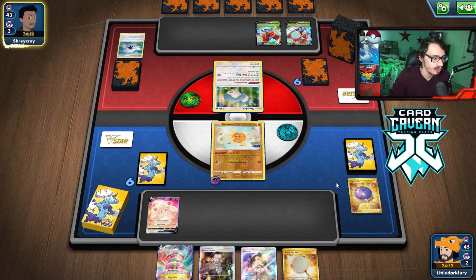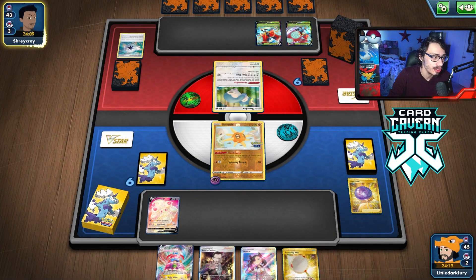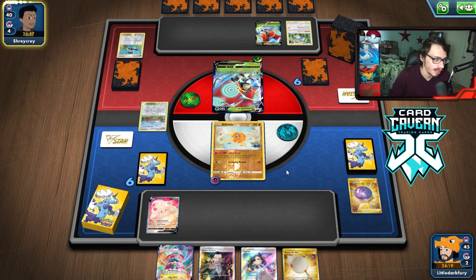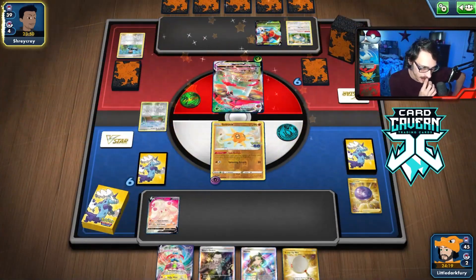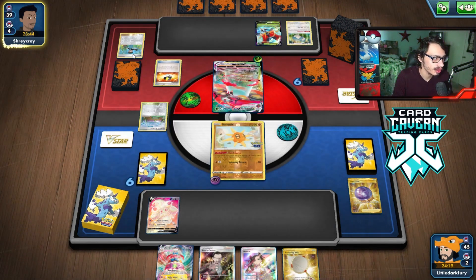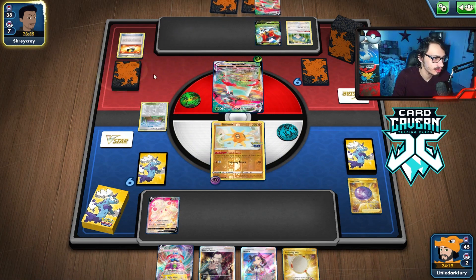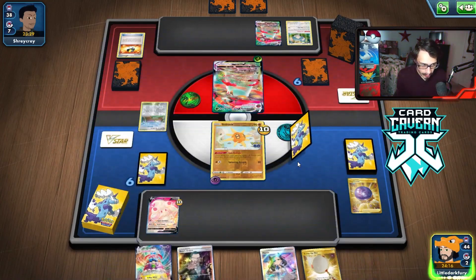We'll set up a pretty big board state where we can just come in and one-shot an Orbeetle with G-Max Whisk, and the two-energy attack makes it hard for them to respond with a KO of their own — it's actually pretty good. They don't play Avery, we know that much. I'm going to try to set up Eerie Beam. Mewtwo V-Star could be good — we can use Star Raid, which forces them to play Cheryl. Making them have to play Cheryl could be a big deal, so there's a lot of plays we can do in this matchup. It's good they're not killing my Solrock — I need the full board to set up this play.